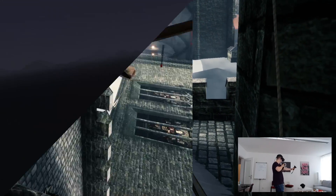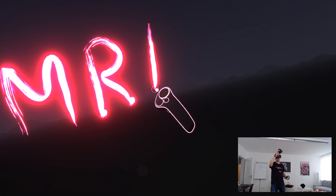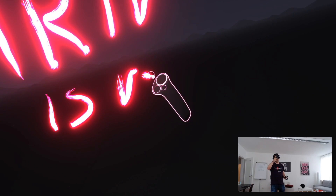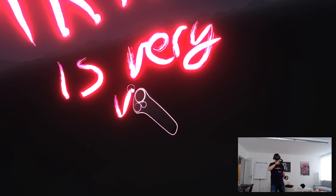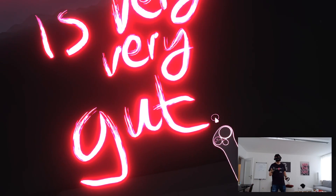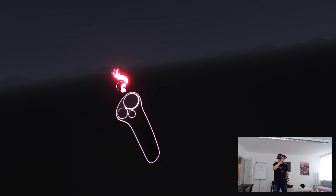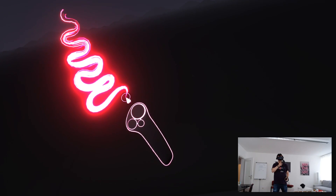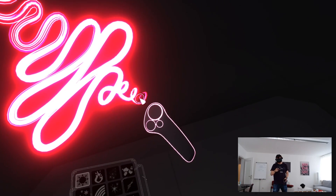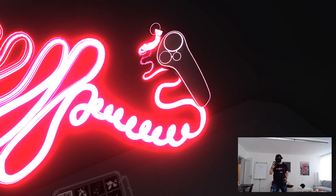Now we're here in Tilt Brush. I had read comments saying that the tracking is only good with fast movements but not with slow movements or when you need precision — that's actually not true. As you can tell, I have very high precision here. I can write text, do precise lines, and you can see my controller movements match exactly what's drawn. You can use Tilt Brush and any productive app requiring really precise movements with no problems whatsoever with the HP Reverb G2 tracking.